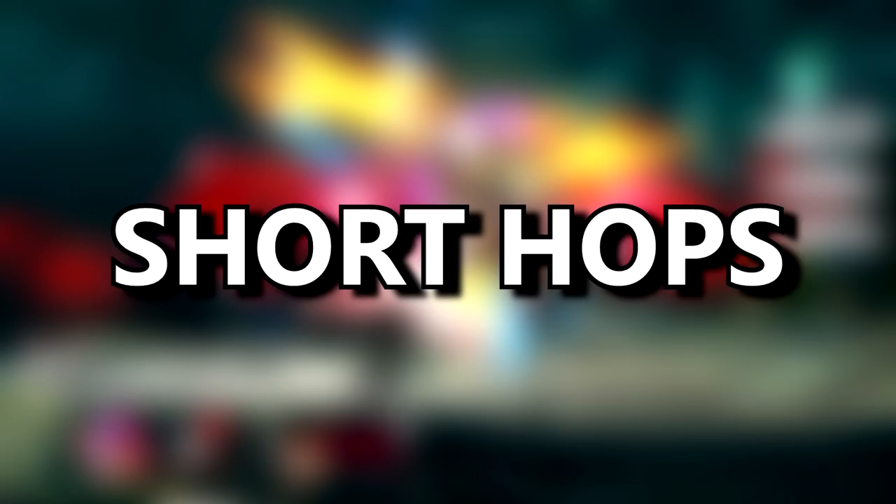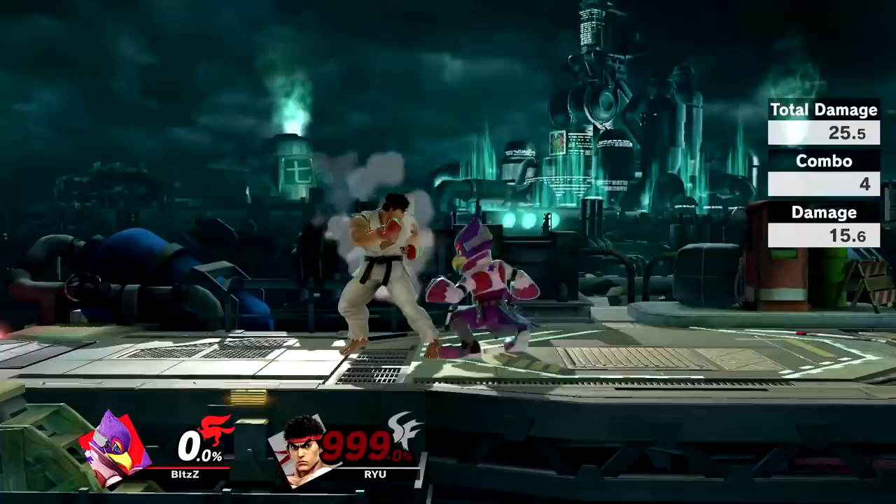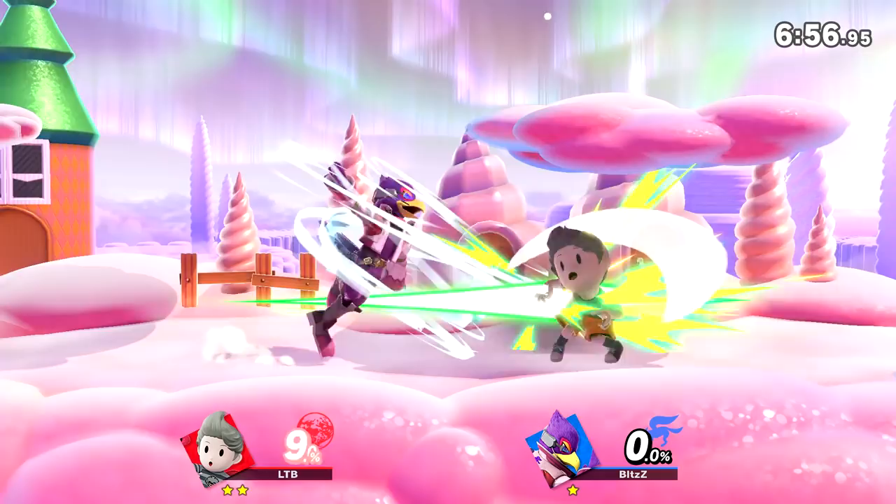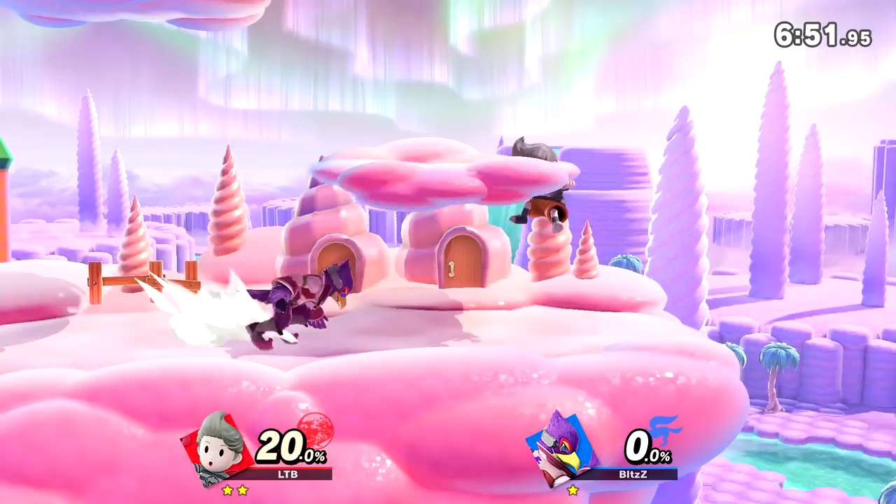Short hops — the bread and butter of most characters' neutral combos and confirming kills. You're gonna want to master this. Today we're talking about the short hop, one of the main things you'll want to master if you want to win more games. Almost universally, short hops are the gateway to applying pressure, converting combos, and sometimes confirming kills.